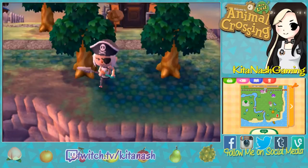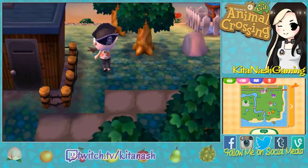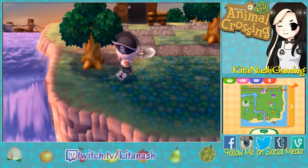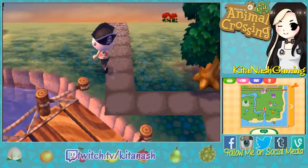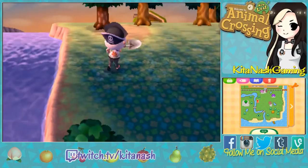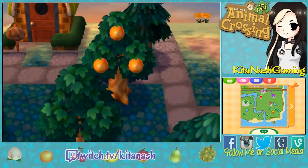Victoria and Mira were wearing the same stupid ugly shirt and I was really annoyed. But I kind of thought we should start focusing on unlocking some of the buildings - or shops I guess - and try to get more upgrades for the shops. So one of the things we need to do is donate like 20 items to the museum.